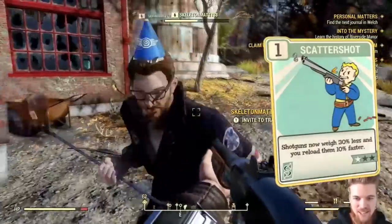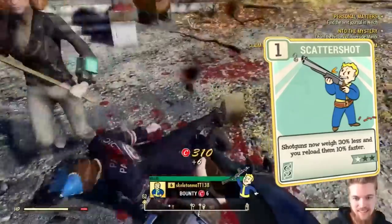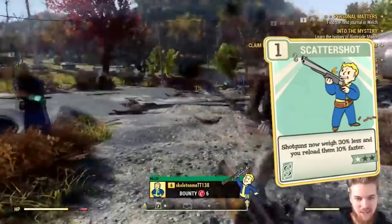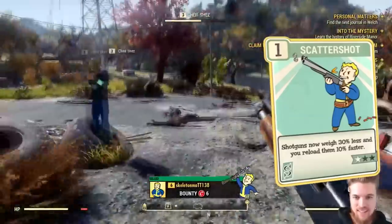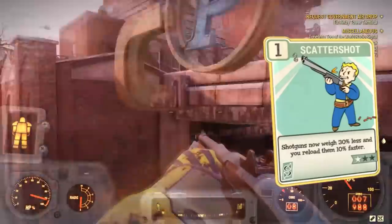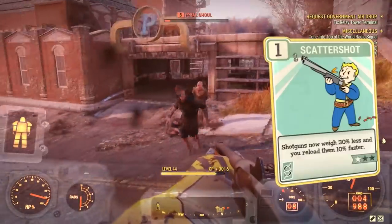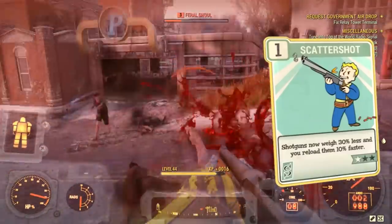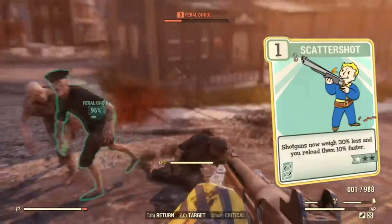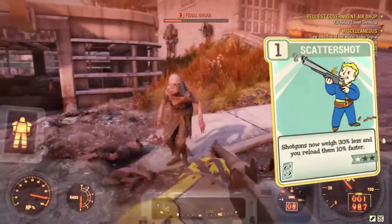Next we have the Scattershot perk card, unlocked at level 18. At max rank 3, your shotguns weigh 90% less and you reload them 30% faster. This perk is helpful in VATS and provides a better reload speed increase, but it takes up three whole perk card slots. I personally play without it, unless you're using the double-barreled shotgun, in which case it's really useful.